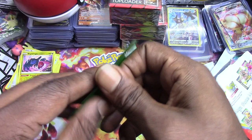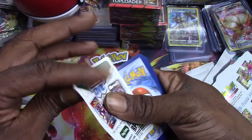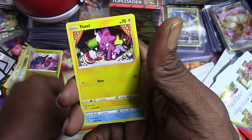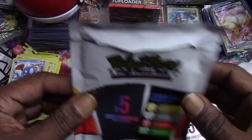Let's see what this green mystery pack has. It is another fusion strike - maybe I'll get the Gengar to make this better. Crobat, Cover Guy, Clefairy, Cresselia, Scraggy, Vulpix, Miltank, Toxel, Staryu - Gyarados reverse holo and a Huntail. Guys, that first Pokey Rev pack was brutal.